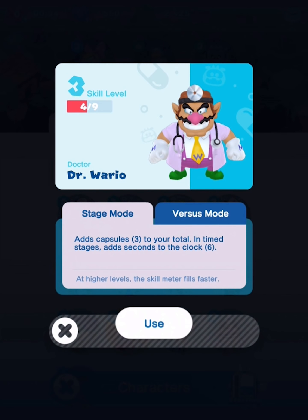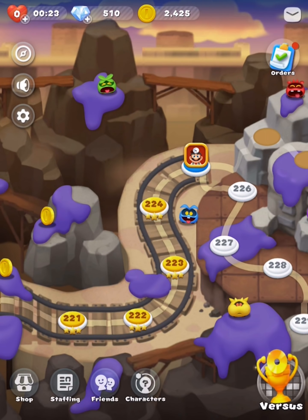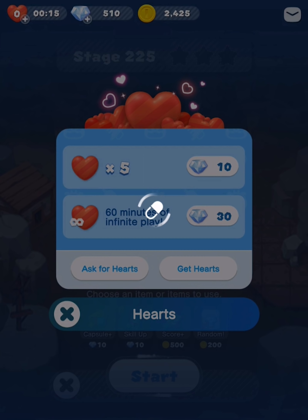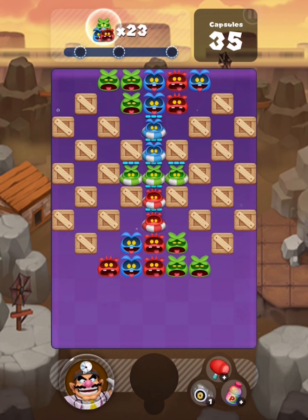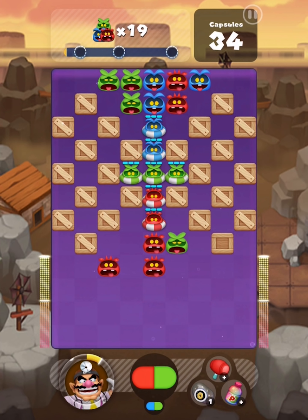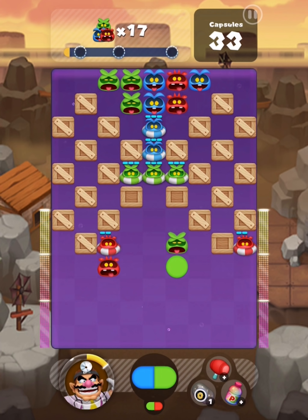We're gonna bring back Dr. Wario, and to celebrate we're gonna roll — just to see for a second what we got. Dr. Ludwig, okay, cool. Stage 225: eliminate all the viruses. I'm out of hearts — you're gonna be kidding me. Let's do it for a full hour — infinite play for an hour, whatever. Lots of bricks — they're not bricks, they're blocks, they're wooden crates. I always think horizontal is harder to get.